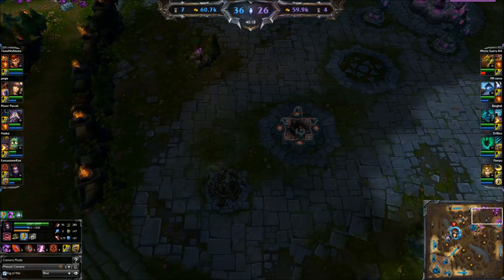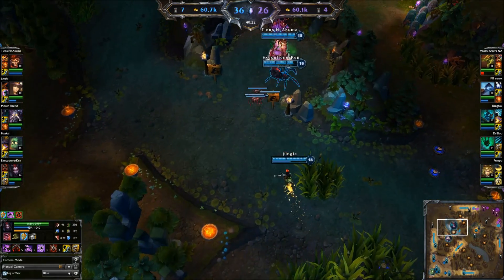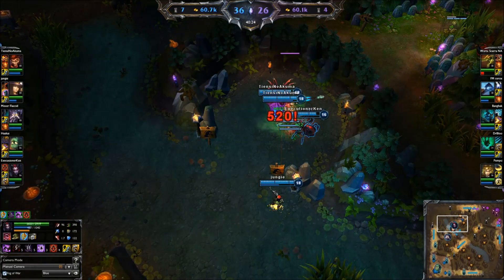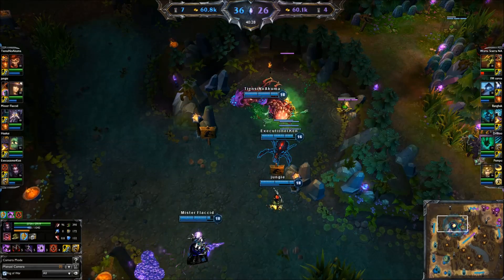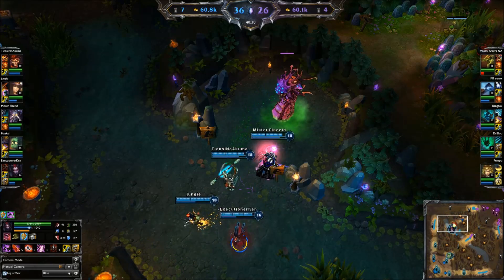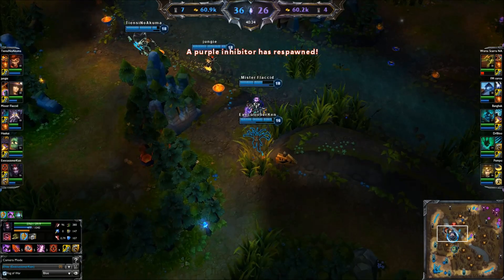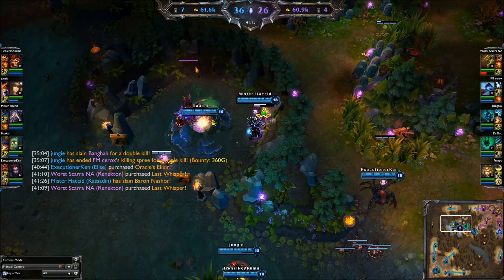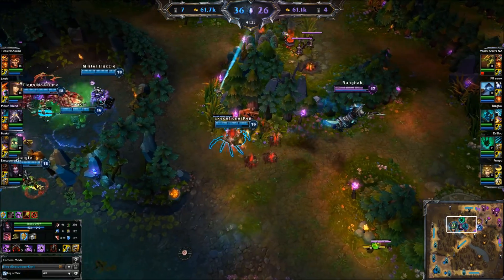In this game, my team is positioning for Baron, but unfortunately the enemy knows this and comes to stop us. We attempt Baron two times but back off. If we had kept attacking Baron, there is a possibility that the enemy could have stolen it and killed us. We play it safe and back off. Eventually, our bot lane pushes in and forces the enemy to defend their base. Now that they are missing players, we have an easy Baron and end the game without any trouble.